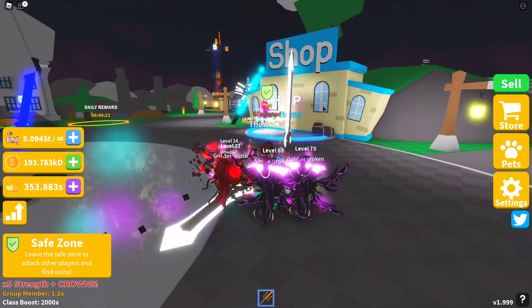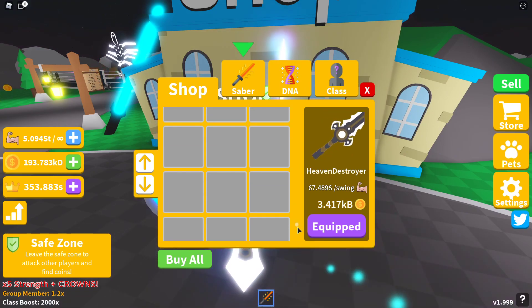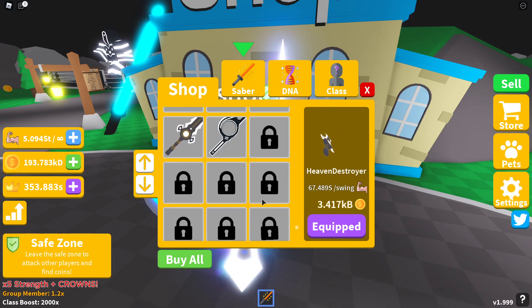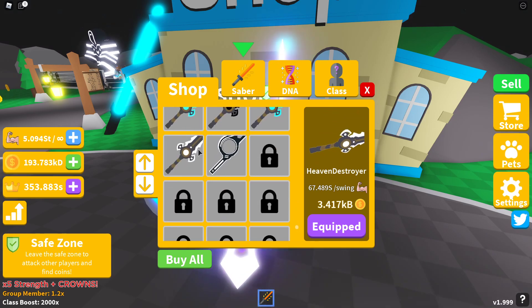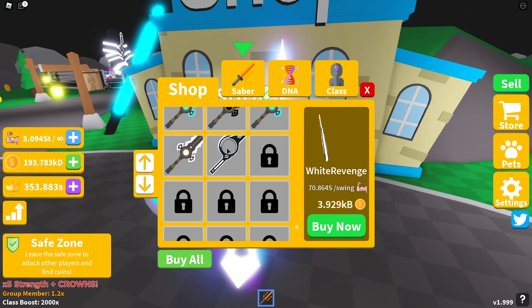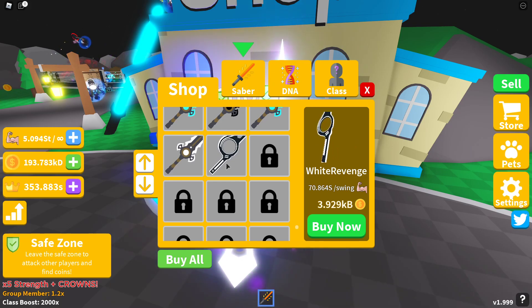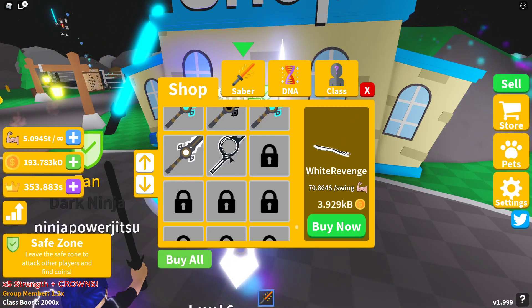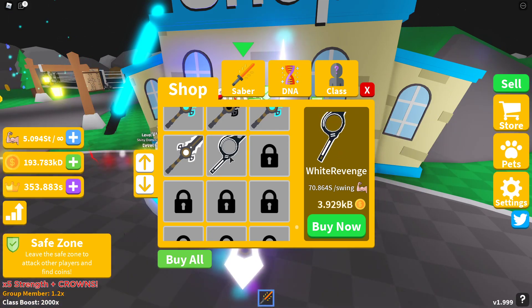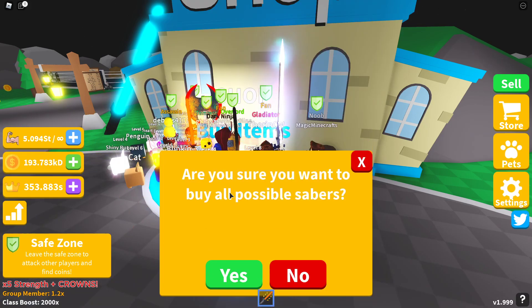Okay, so let's go into the shop and have a look at the new saber. The last saber was the Heaven Destroyer. The new one stated on the website is the Reaper, which says here 'the White Revenge' — so I'm not sure the website has that update correctly. It will cost you 3.929 KB coins and give you 70.864x swing.